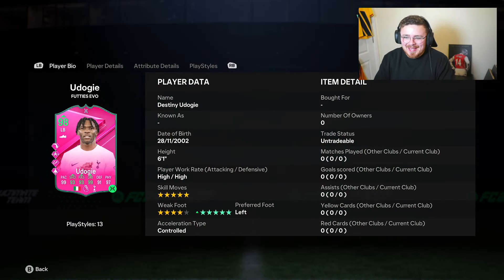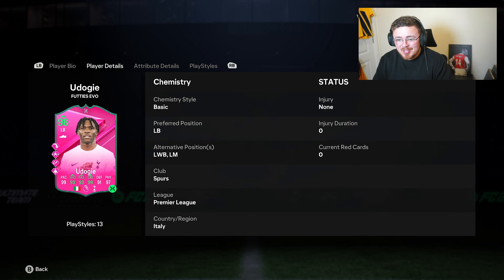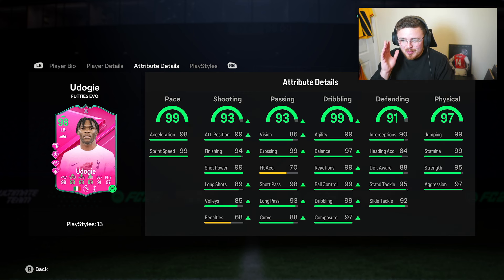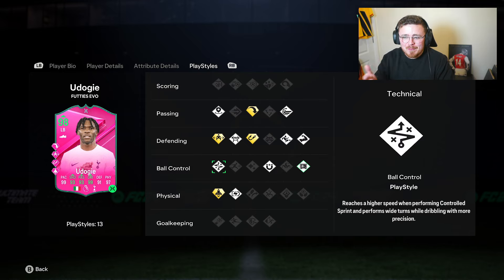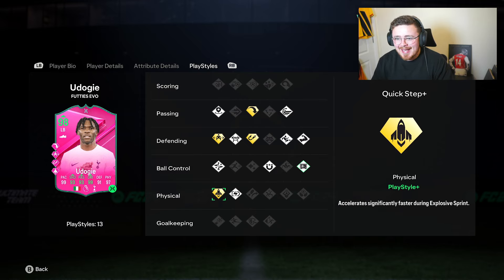This might be one of the best fullbacks in the game. Destiny Udogi has himself a 98-rated five-star five-stars - you get the five-star boost so he's five-five with basically the best dribbling in the game. Already from using his base, I know he's good. The speed's there, the shooting, the passing for the link-up play. We've got long ball, quick step, intercept and jockey. Physicals are maxed up - chuck the chem style to boost defending and press proven and technical get added.